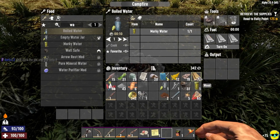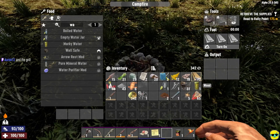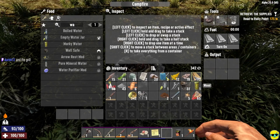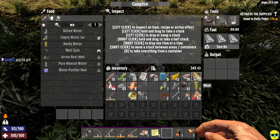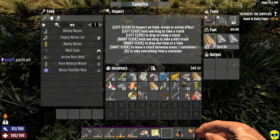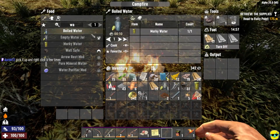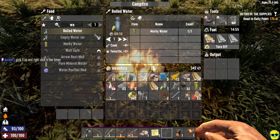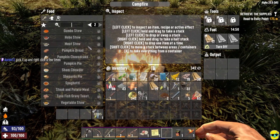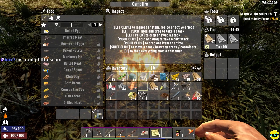I don't want - wait, don't take all of my stuff, just take some of it. How do you split the stack? There we go. All right, I'm making some boiled water. What else can I make here? That's pretty much all I can make.